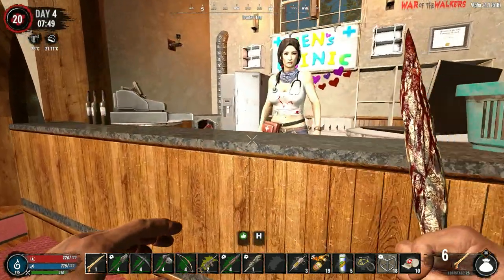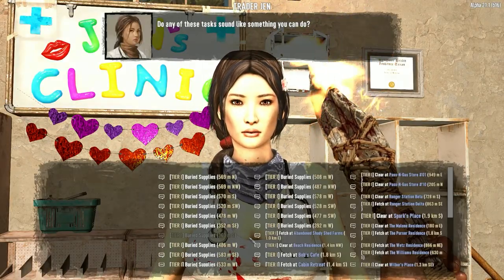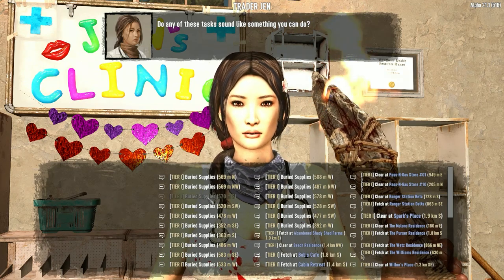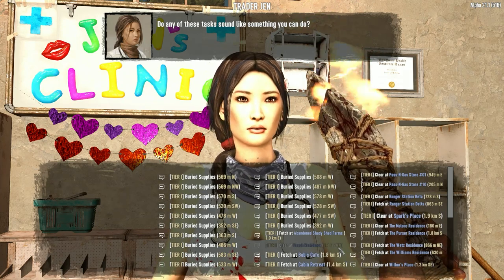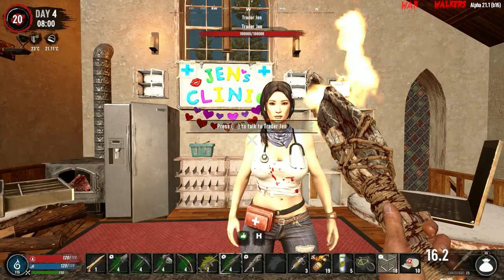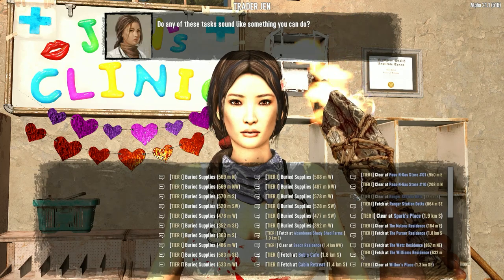Wait, why are there so many buried supply quests? I wonder if this is a bug because that's a lot. I want to see which of these are in our town — buried supplies quests to the east, north, south, southeast, northeast. It's a shame you can't accept multiple quests like with Rebirth. Let's check the locations — we've done the domicile already. Duals campsite, mushroom mining code, we did that in Darkness Falls. Ranger station beta delta. Passing gas — we're going to need this for fuel when we have a vehicle later.